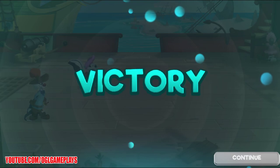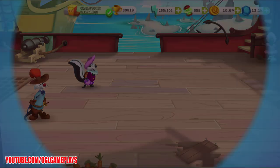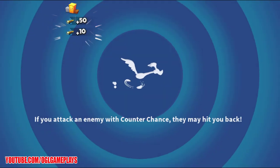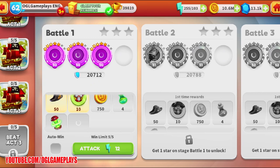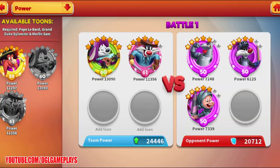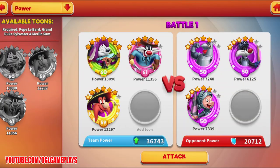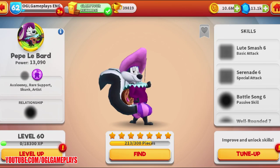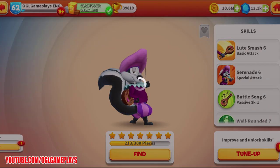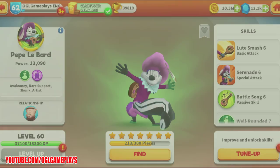We finished Act 2, so let's do some battles in Act 3. Oh — we can already get some Captain Bly pieces here! Let me see if I can improve my toons a bit before the battle.